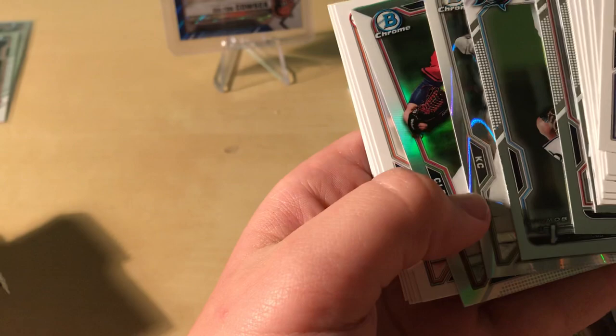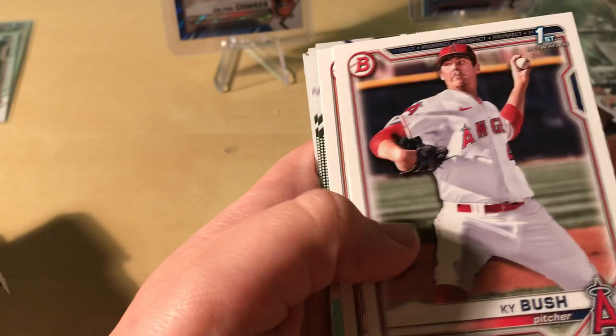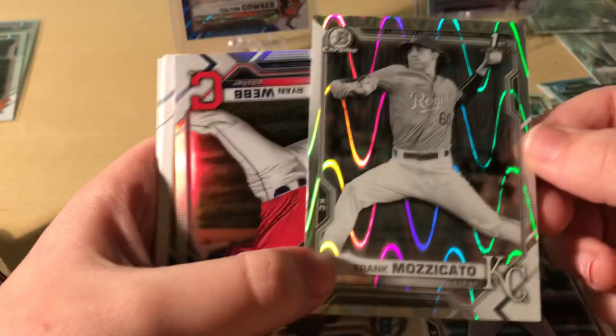The last box was amazing — when I mean amazing, I mean amazing. This box, you see why it's not good. Another pitcher. It's a Cy — I forget. Brady House — oh sweet, that's our second one across two boxes. Jordan Walker, Jordan — Kansas City. Another pitcher, Frank Mazucato. Oh, he's actually a decent one. This guy was drafted seventh overall, that's actually pretty good.